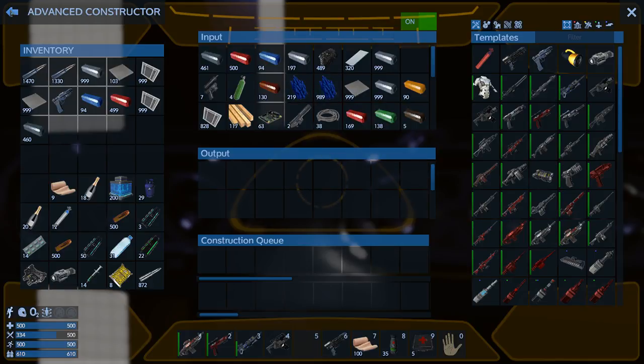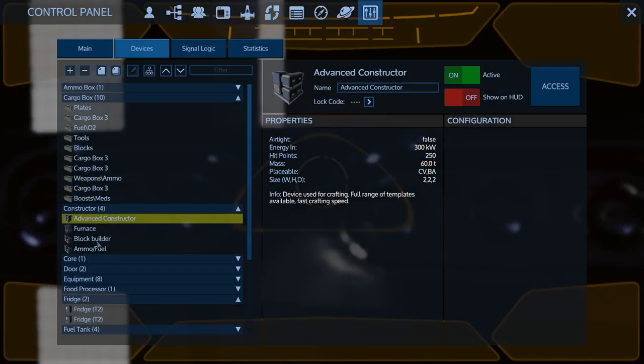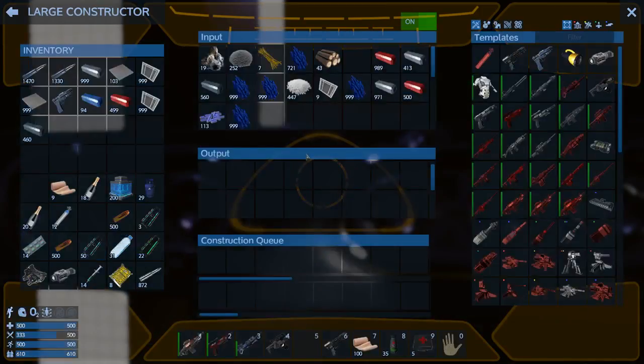Let's take a look at the ammo/fuel one here. We'll take a couple of stacks of promethium.